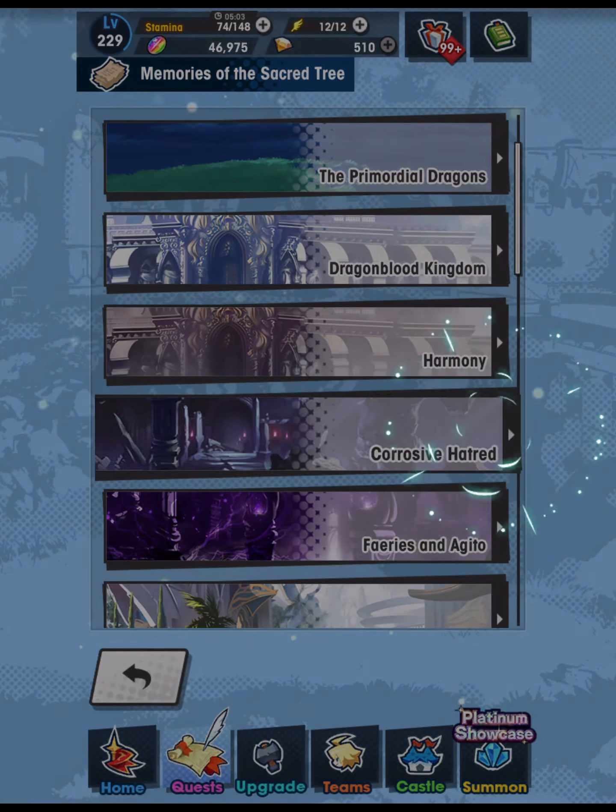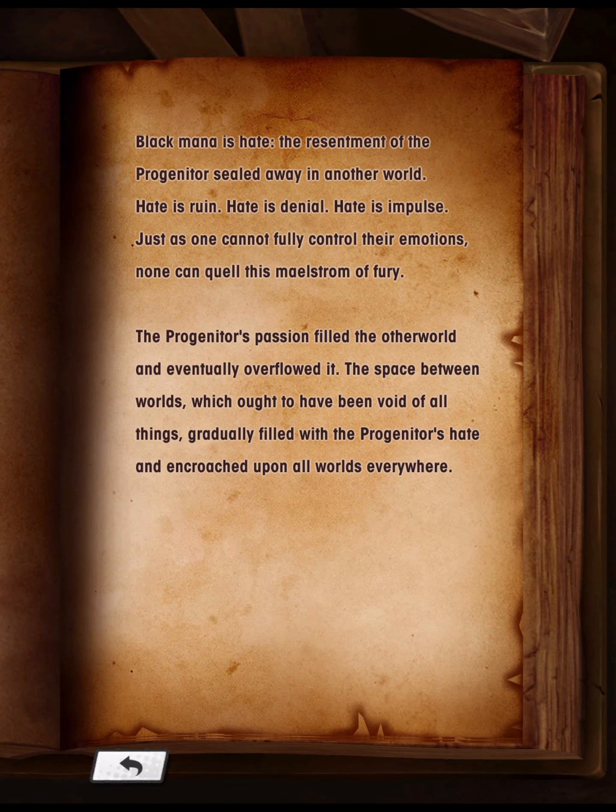Erosive Hatred: Black mana is hate — the resentment of the progenitor sealed away in another world. Hate is ruin. Hate is denial. Hate is impulse. Just as one cannot fully control their emotions, none can quell this maelstrom of fury. The progenitor's passion filled the other worlds and eventually overflowed it. The space between worlds, which ought to have been void of all things, gradually filled with the progenitor's hate and encroached upon all worlds everywhere.